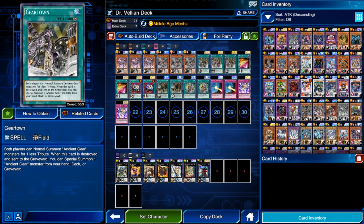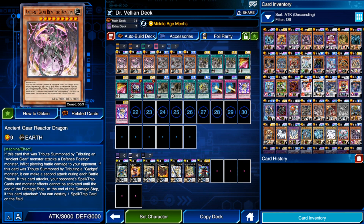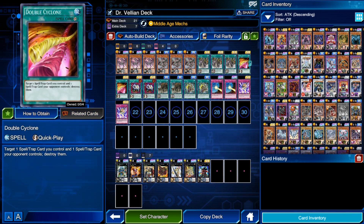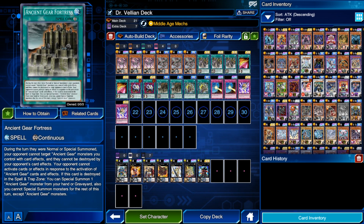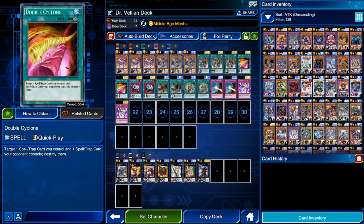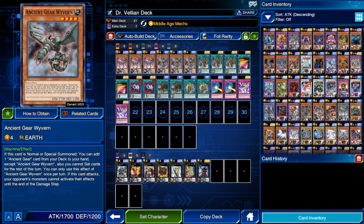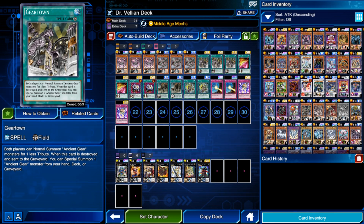We're playing three copies of Gear Town. It allows both players to normal summon Ancient Gears for one less tribute. When this card is destroyed and sent to the graveyard, you can special summon one Ancient Gear monster from your hand, deck, or graveyard — the main target being Ancient Gear Reactor Dragon. Depending on what you have, you may opt to go for Ancient Gear Wyvern instead, using his effect to search Ancient Gear Fortress if you already have a Reactor in hand, then use Double Cyclone to destroy your Fortress along with your opponent's back row.